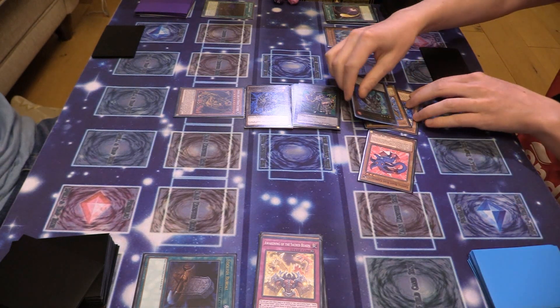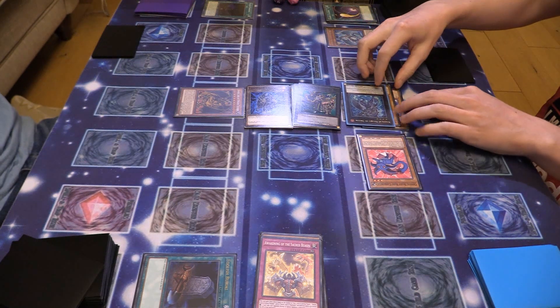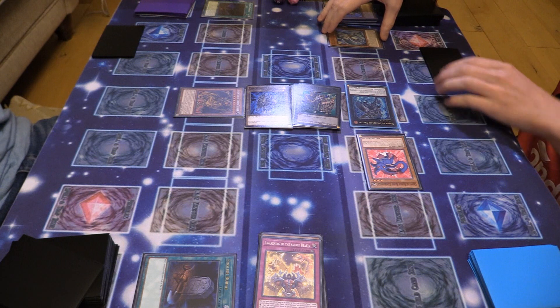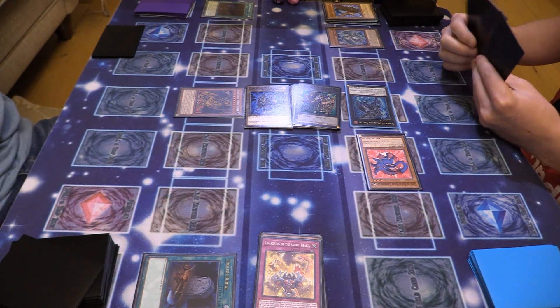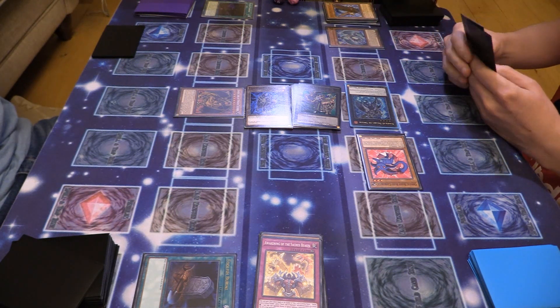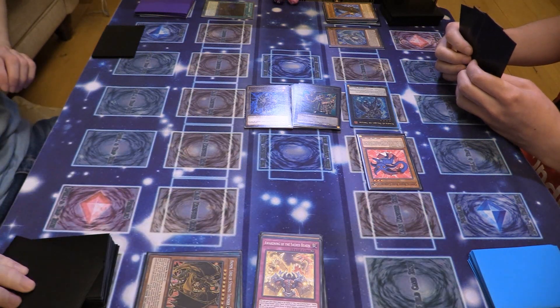Two XYZs — I'm going to activate Garrus, get rid of these two, double his attack. I know this one too well. Going into battle phase — 6,000. I take 2,000 damage. I have to end my turn.